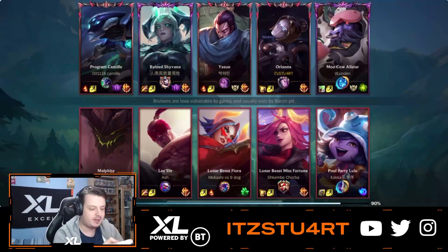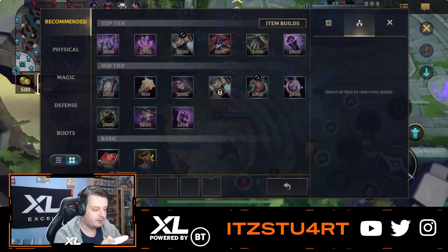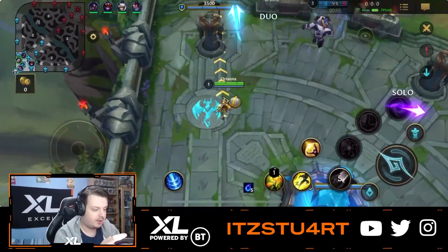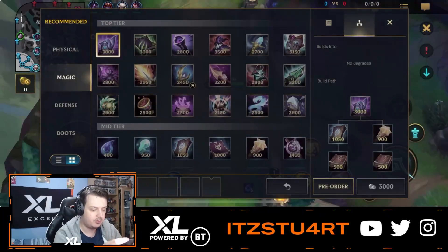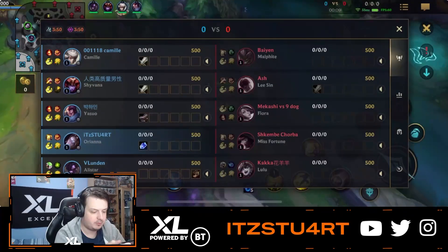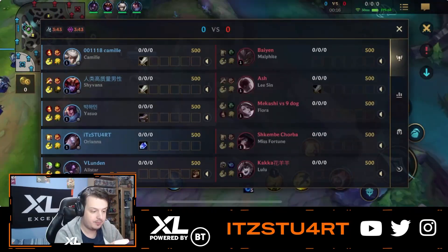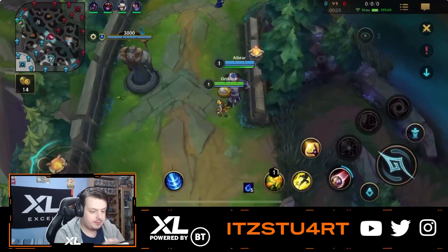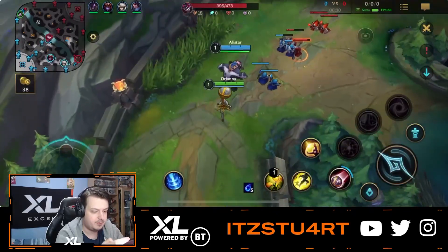My team all picked full AD, so it's time to play some Orianna. This build is completely wrong — the one I had recommended. So I'm going to go Tear first item, then Luden's Echo, then Archangel Staff, and then maybe Morello. Actually, do they have a lot of healing? They do have a lot of healing. Lulu can heal later on, Miss Fortune probably by lifesteal, Fiora lifesteal, Lee Sin also has lifesteal — so I might get Oblivion Orb early on. Alright, let's go. Orianna bot lane. Probably not the best with Alistar to be fair, but because my team picked all AD it was kind of a rough one.